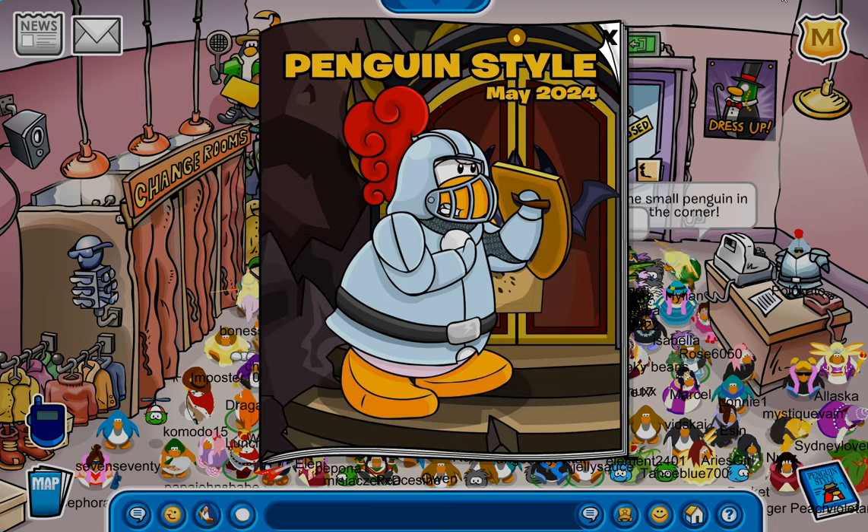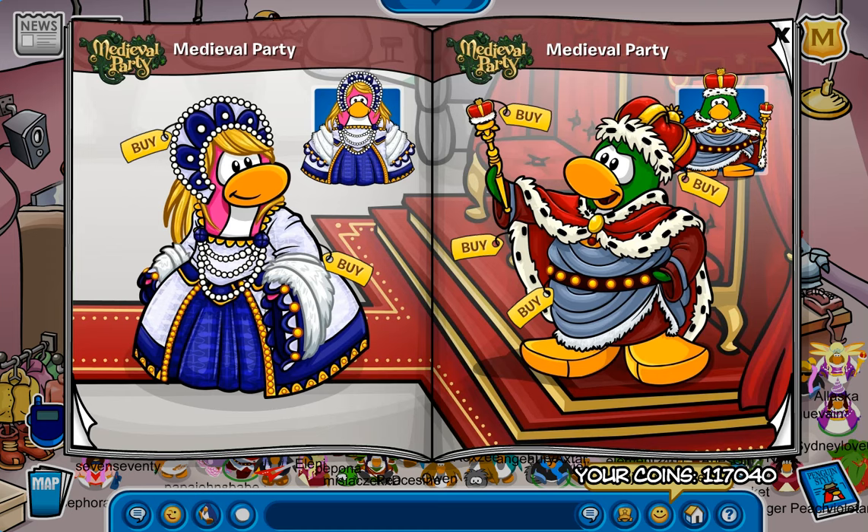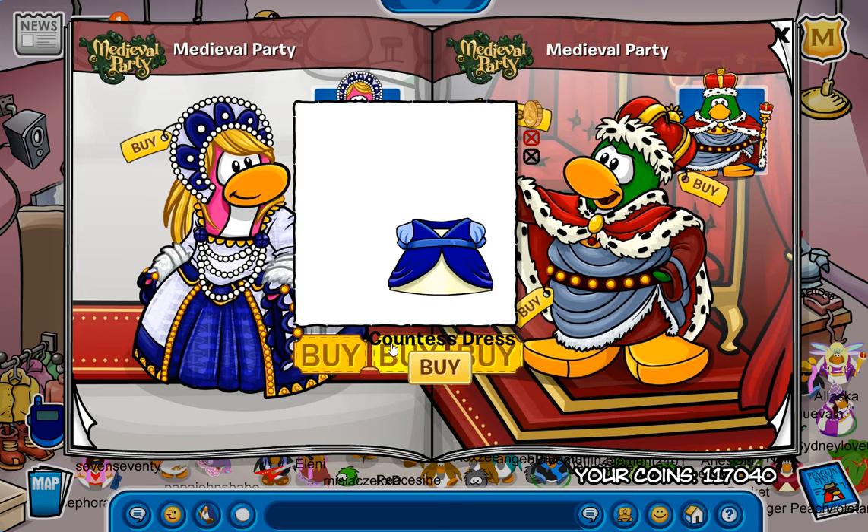So without further ado, let's get right into it. You bet we got a ton of secrets here, and I mean just for the whole catalog in general. Starting off right over here, we got the Countess Dress.